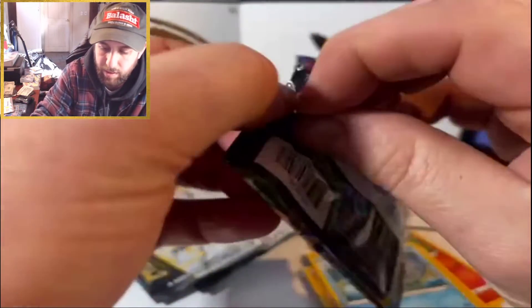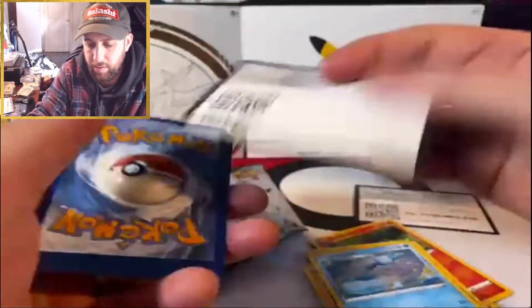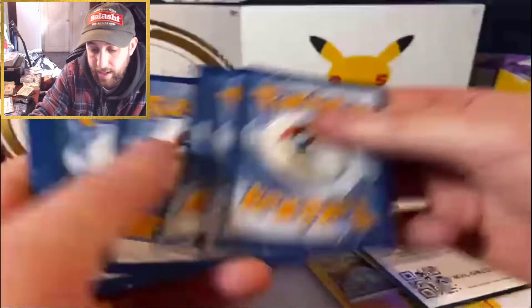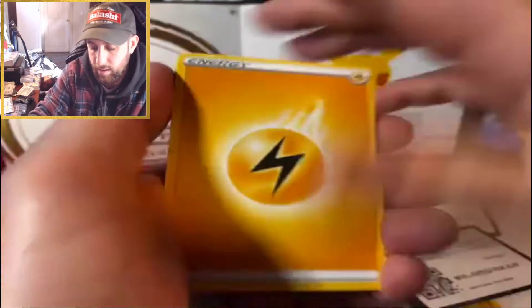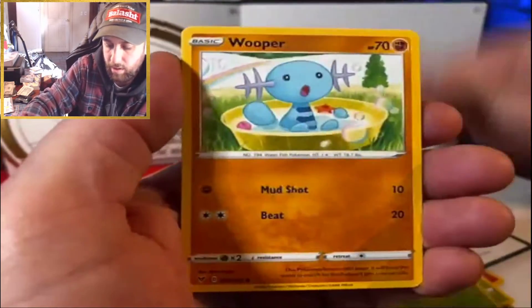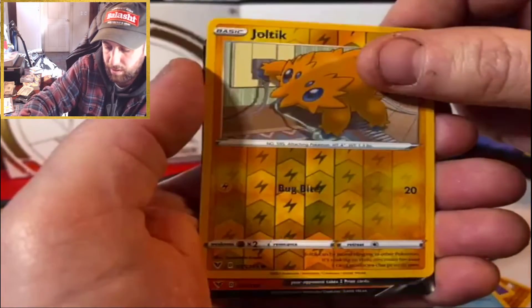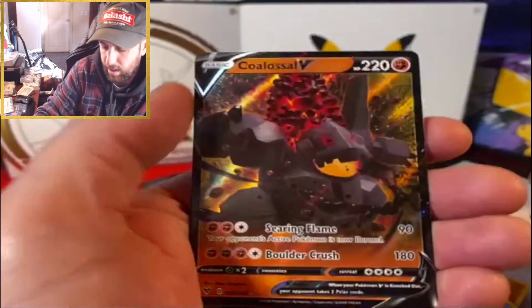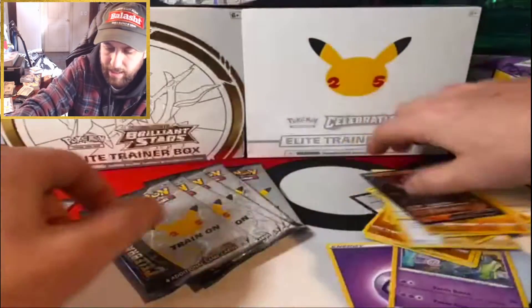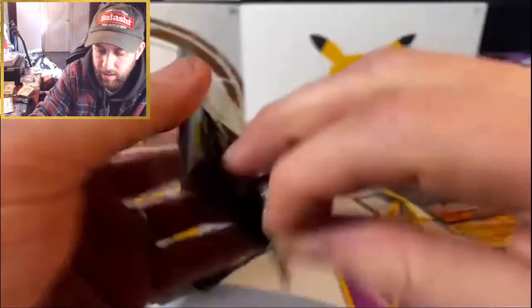Vivid Voltage — we like Vivid Voltage! Still need that chunky Pikachu or the V Pikachu. It's a white code card. Could it be a sign? Opal, Yanma, Wooper, Doduo, Pikipek, Chewtle, Joltik, a reverse holo, and a Coalossal V — which I literally just pulled yesterday. I think I've pulled this card every time I touch Vivid Voltage.